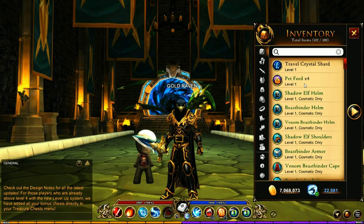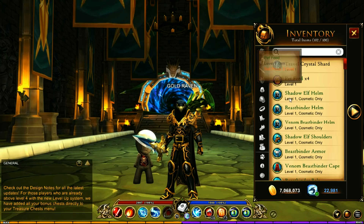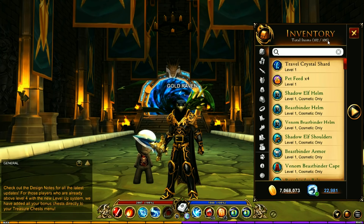Now it says 102 — because of the pet feed. But anyways, so now I am above my limit. Now this is only temporary. You got to bank the stuff if you want to get more stuff into your inventory, because if you're trying to pick up a drop or something, you're not going to get it if it's going to be above your cap.